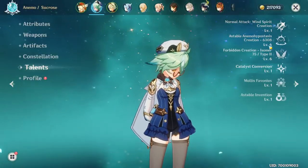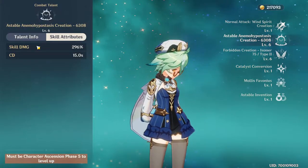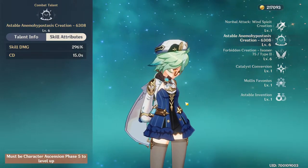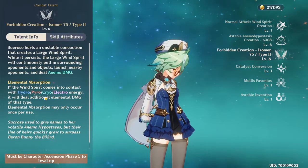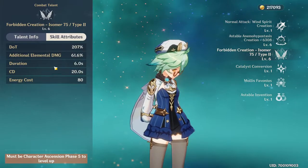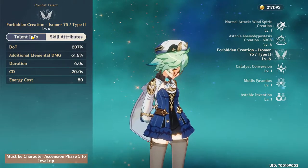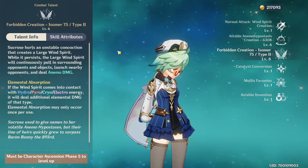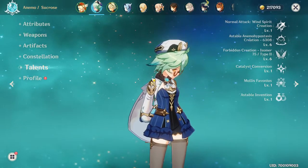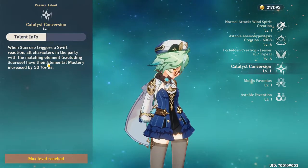Her talents are at level 6 — I literally can't get her higher than this right now. Her E skill just does damage and triggers Swirl. We're gonna talk about why Swirl is really important on her kit. Her Q has elemental absorption, damage over time, and additional elemental damage. The 80 energy cost is a downside, but you can just put Energy Recharge on her and she'll be very good.